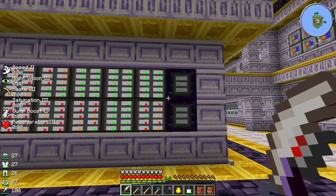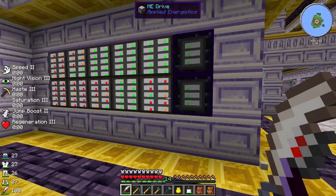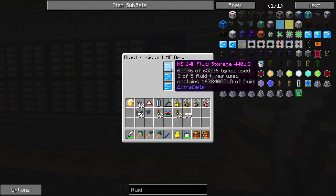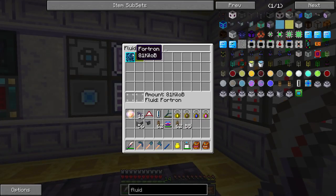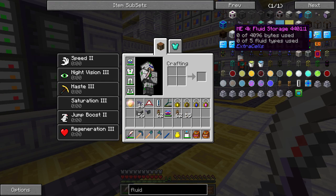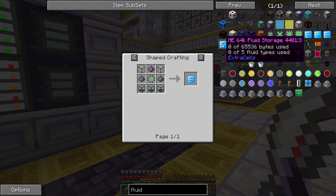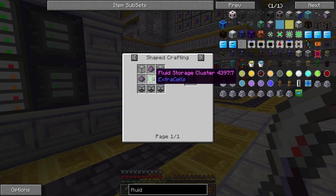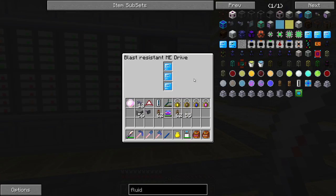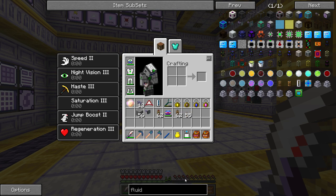Before we start producing Fortron by the bucketload, we really need to find the best way to store it. Our AE drives are almost full — we're on our last drive, and that's a precise one, so we're all filled up. Max capacity right now: 81 kilobuckets. We've got to make a bunch more. I'm looking through what different fluid drives are available — the 64k is the most advanced one. They're kind of expensive but not too bad. I think we need to start looking at other ways to store the fluid, like tanks.